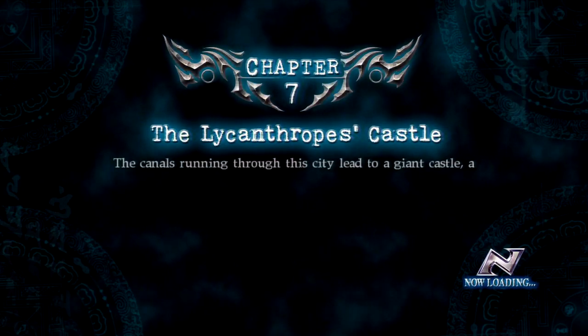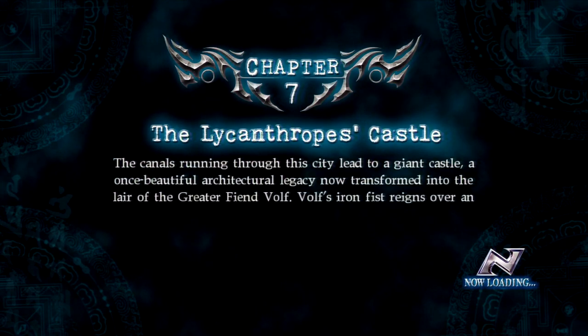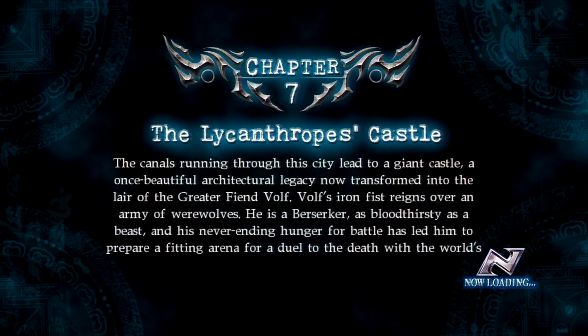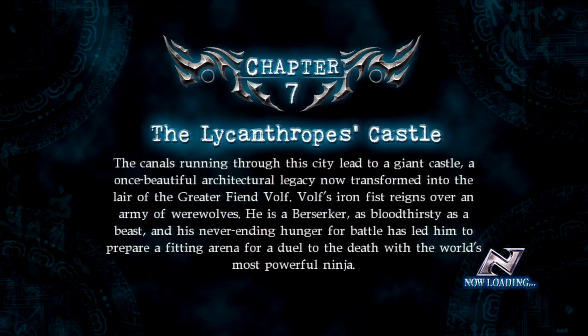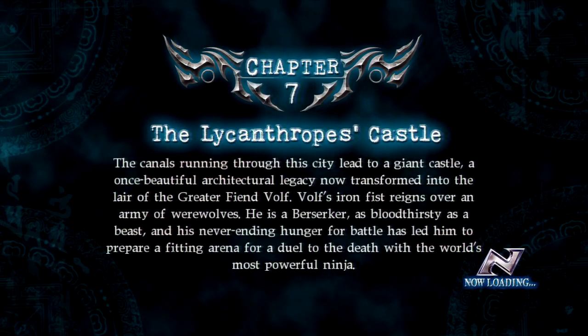Chapter 7: The Lycanthrope's Castle. The canals running through this city lead to a giant castle, a once beautiful architectural legacy now transformed into the lair of the greater fiend, Volf. Volf's iron fist reigns over an army of werewolves. He is a berserker, as bloodthirsty as a beast, and his never-ending hunger for battle has led him to prepare a fitting arena for a duel to the death with the world's most powerful ninja.